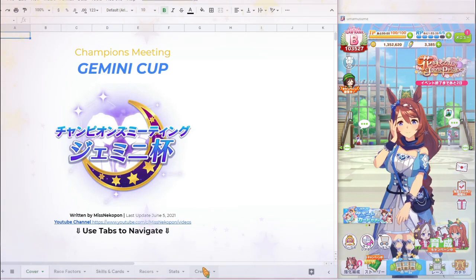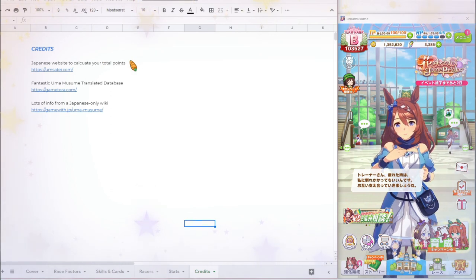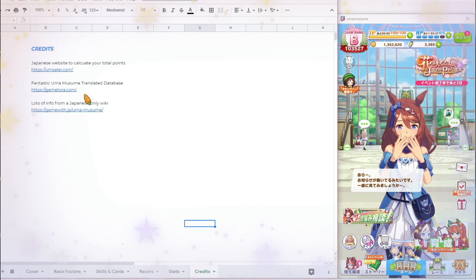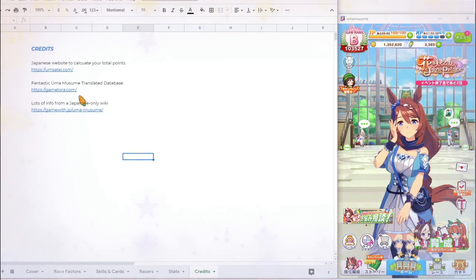Before we start, I want to give credit to everything that helped me with my research. The first is a Japanese website where you can input your skills and stats to calculate your total points to make sure you don't go over your rank if you're trying to get B for Open League. The next one, which many of you already know, is GameTora — a great translated database for skills and characters. And then there's a Japanese-only wiki called Game With, which was the main one I used as a reference for Gemini Cup information.